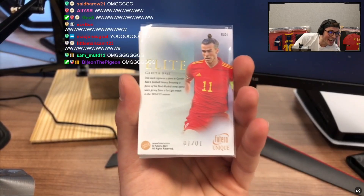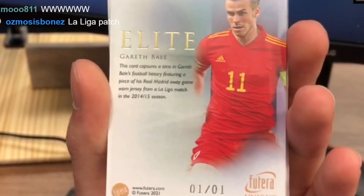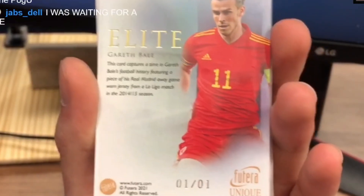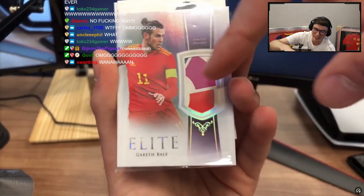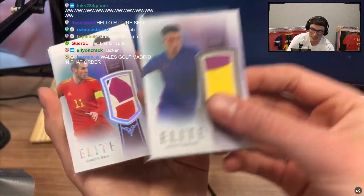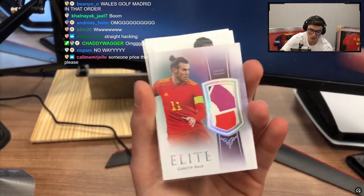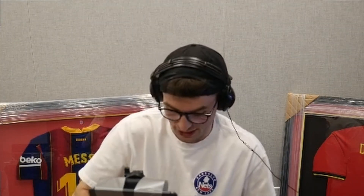One of one! Oh my god, what a one — what the freak! Oh my god, yes — one of one! This card captures the time in Gareth Bale's football featuring pieces of a Real Madrid away game-worn jersey for 2014. Bro, this is the most red-list ever — 1/1! You know what, when you get these types of patches bro — like with Sancho you get a part of it — I knew this one wasn't going to be this but this is like proper, the best part of the patch. I gotta say chat, I think these cards look better than anything I've ever opened.